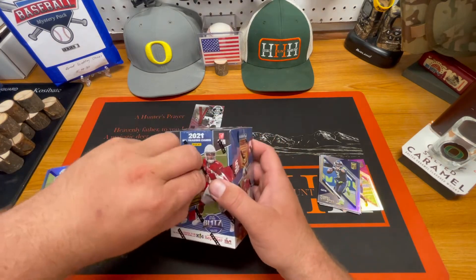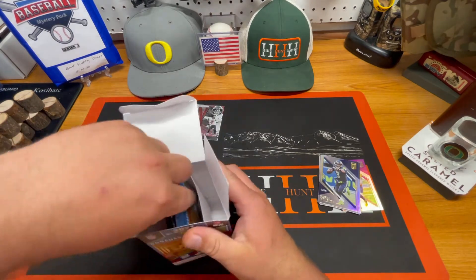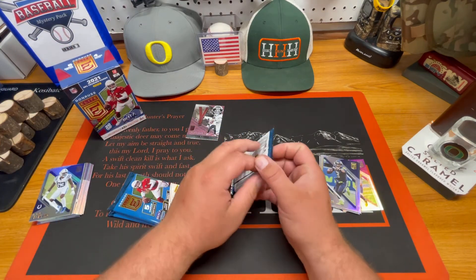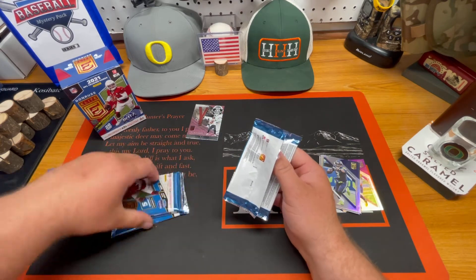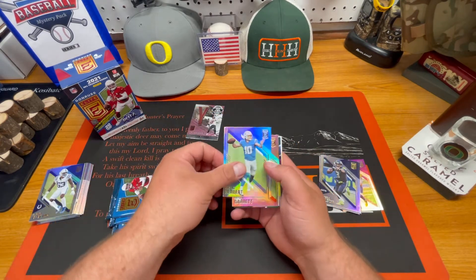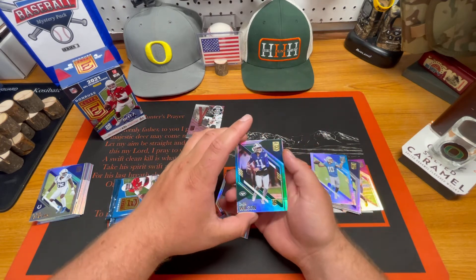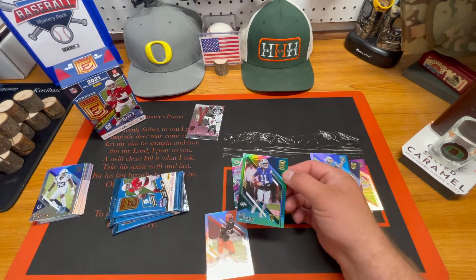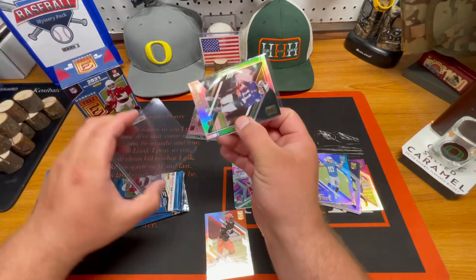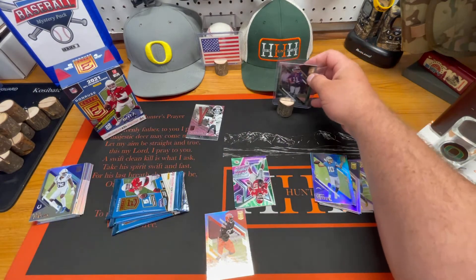Let's get into this blaster here. Maybe get some more Spellbound — be nice to get a Brady Spellbound. Okay, we got five cards per pack here, four packs. Kid Reporter on the back there. A nice Justin Herbert — PC hit there. Myles Garrett. Nice Zach Wilson rookie card, baby. Super clean. I don't believe I have Zach Wilson Elite yet, so that's kind of slick.